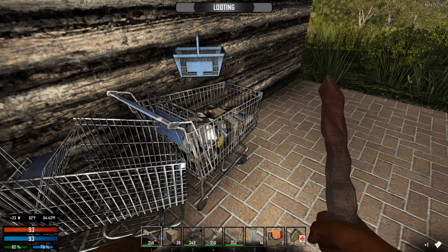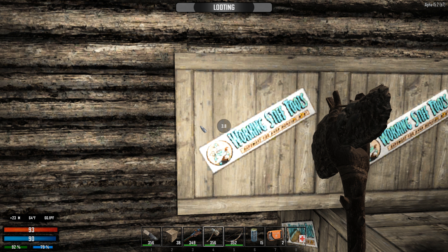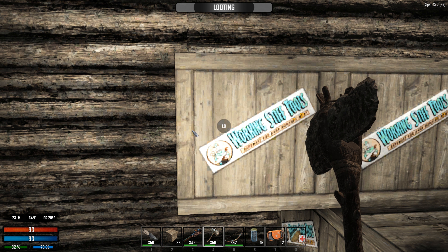We're going to scrap that can of chili right off the bat. Moldy bread we need for fish lures, and nuts and bolts we'll scrap. We're really close to getting our first workbench - the anvil - and then we can start making stuff like hammers. Whoa, okay - what the hell was that noise, that freaked me out. I didn't look at the text before I opened it.